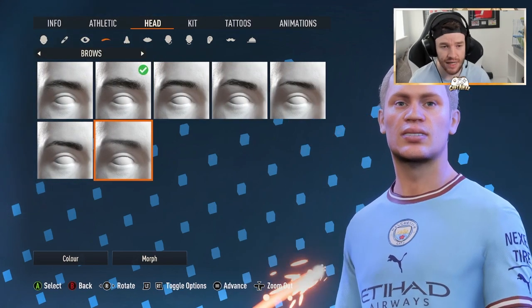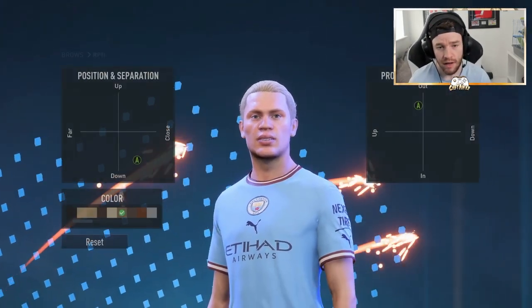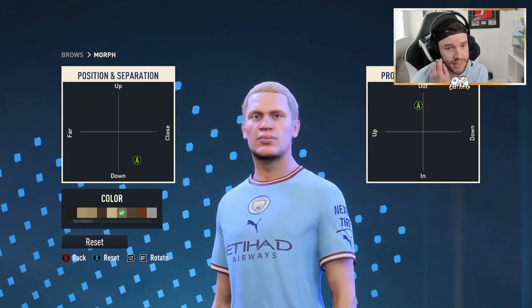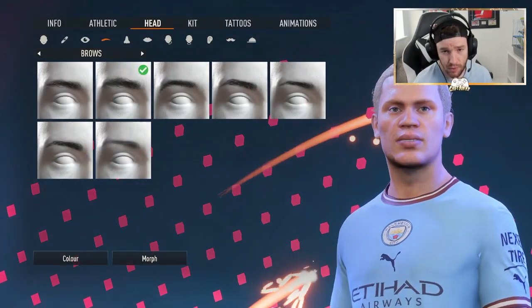Next up we do have the eyebrows — it's the second one along. That is what you want to do there for the eyebrows, nice and simple for the Erling Haaland Pro Club's build.